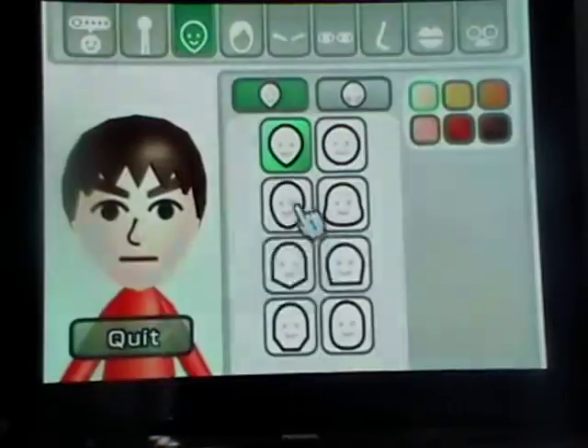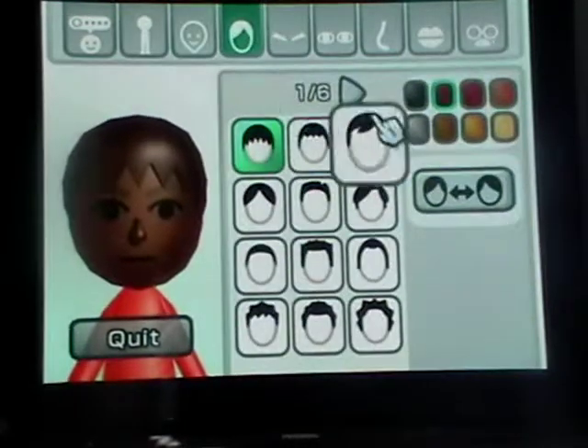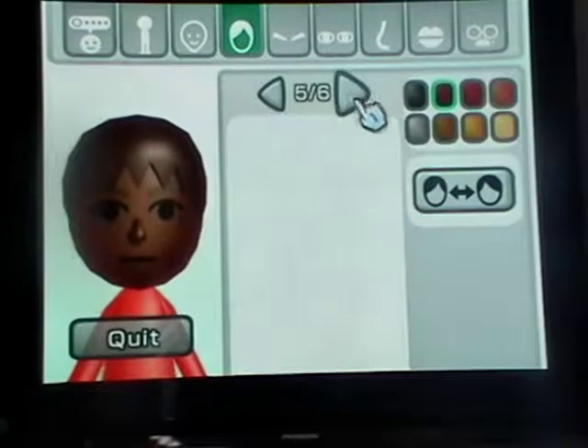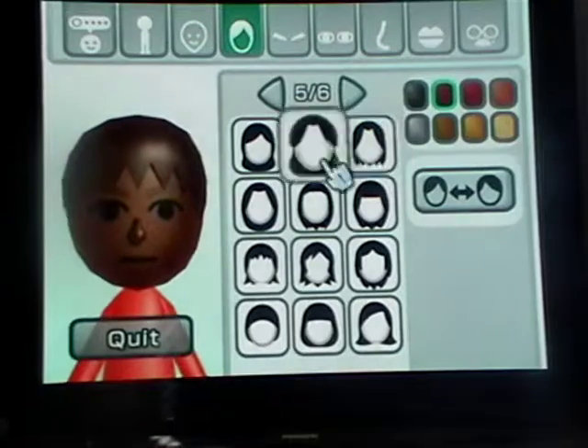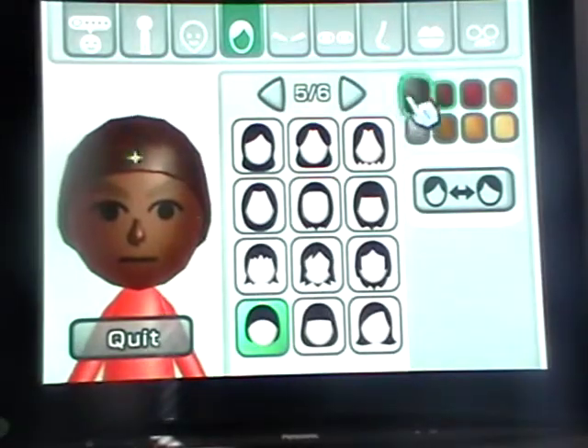So first we have to choose male, start from scratch. Now choose a round head, put it brown. Now go into the girl's hair — right there — and choose that one at page five, like that. And put it black.